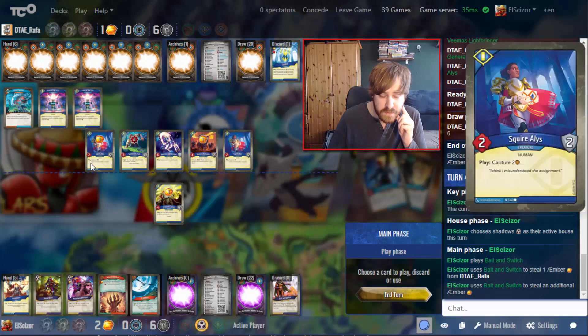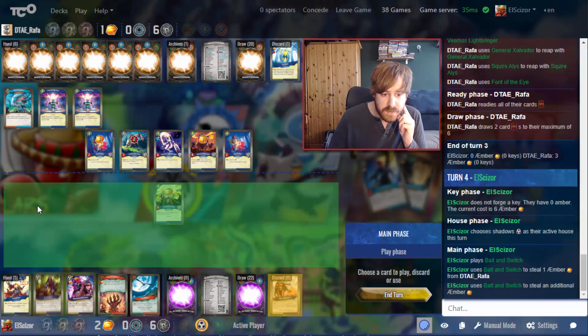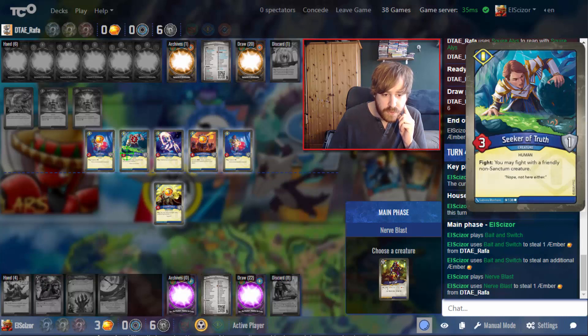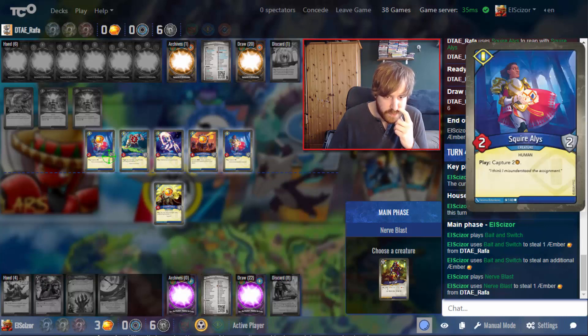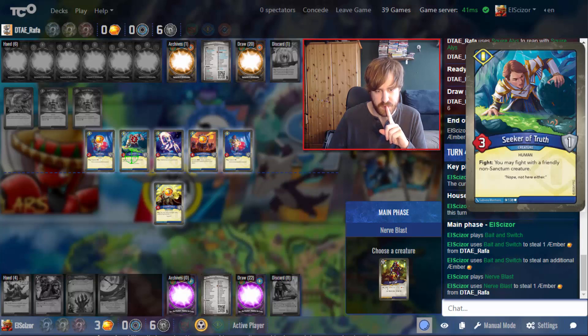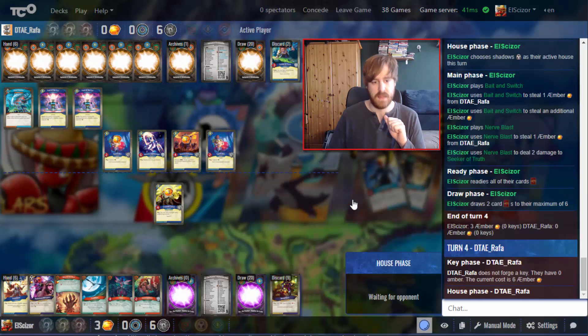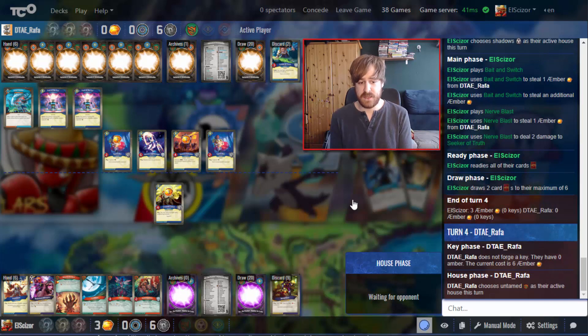I can kill either the Seeker of Truth or one of the Squire Alices — I think the Squire Alice is more annoying. I don't really want to play Urchin because I don't have anything to steal. I got one Amber from Nerdblast already, so I'm at three. I'd get another one there — at four. Whispers won't give me more, so I just kill the Seeker of Truth and keep my resistance in hand.